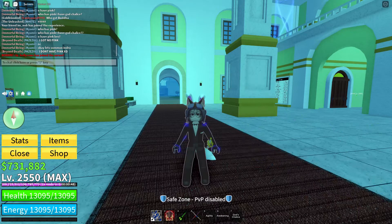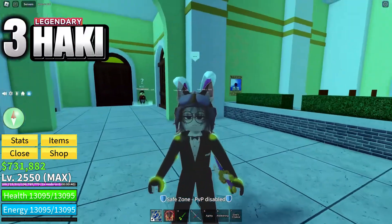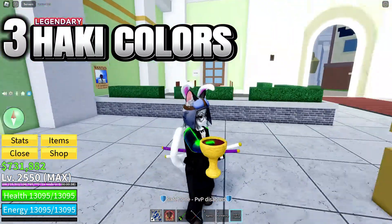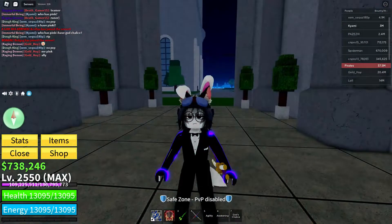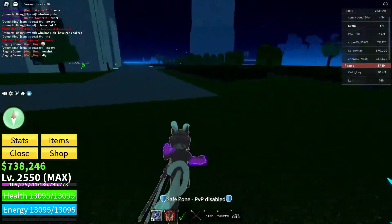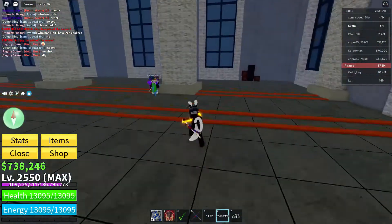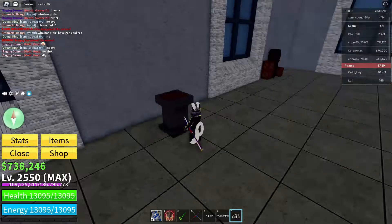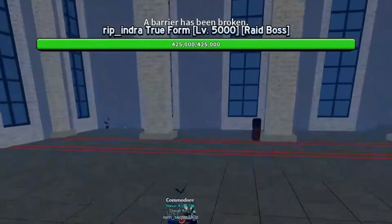Now accessing this portal might seem like a daunting task. Fear not, I've done the digging for you. Here's the scoop. To gain entry, you'll need three legendary hockey colours and one crucial item, the God's Chalice. Now here's where it gets interesting. A little trade goes a long way — offer up that God's Chalice, and the portal spawns, opening up a whole new world of possibilities.